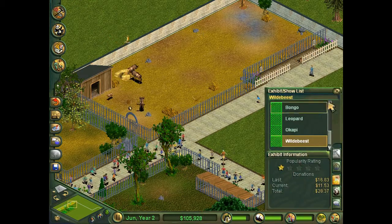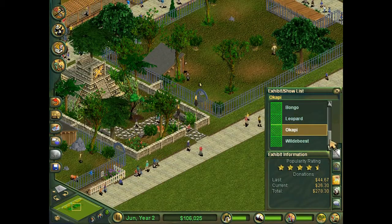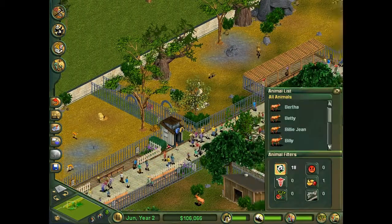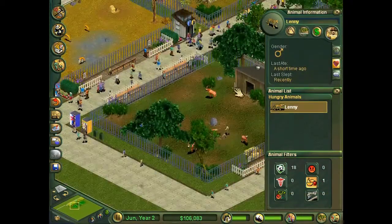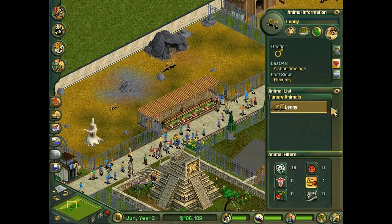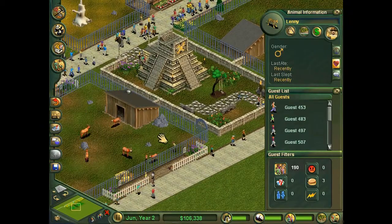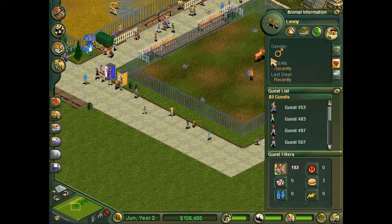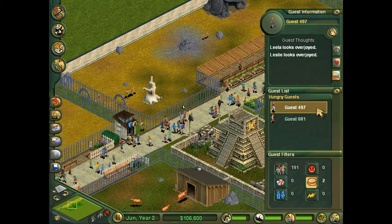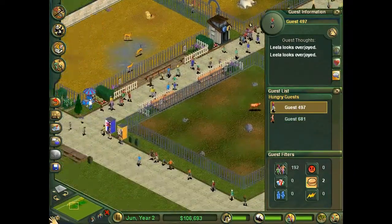You getting any more popular for me? You're at a solid one star. Still five stars — oh you're down a slot. That baby is not popular. Alright, we've got 18 animals, one of them is hungry, and it's not even any of the bongos who are complaining about not being able to find food — it's Lenny over here. You're going to eat anyways so you're fine.